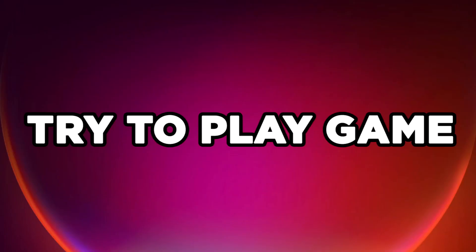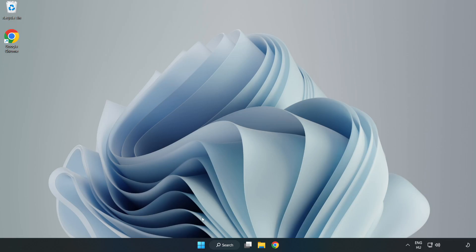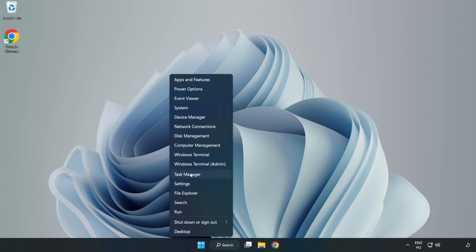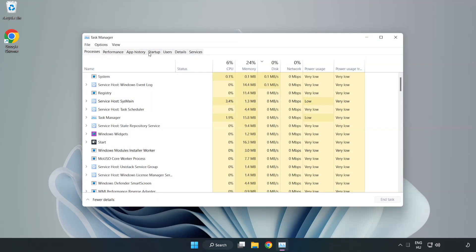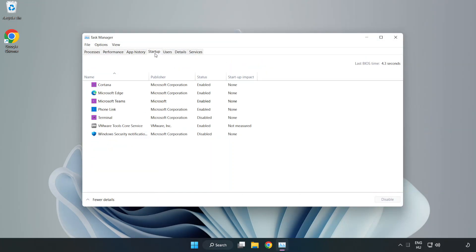Try to play the game. If that didn't work, right-click the Start Menu and open Task Manager. Click Startup and disable not-used applications. Close the window.